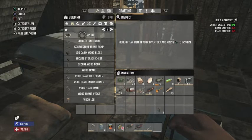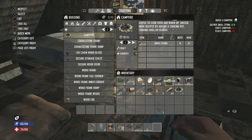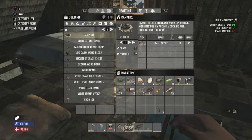Go to your menu, go to your crafting area, go to your building section, click on your campfire, hit craft — it goes down to your queue. After it's done building, move it from your inventory down to your tool belt so you can throw it down.